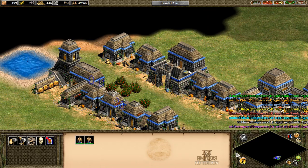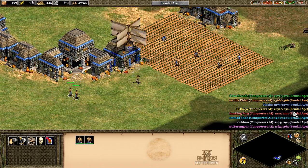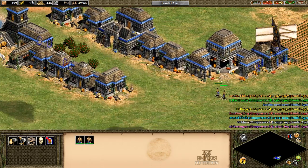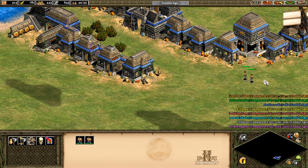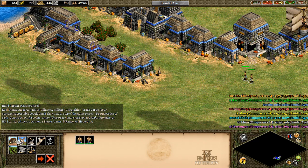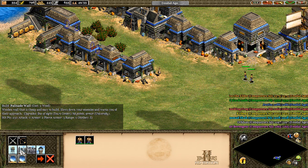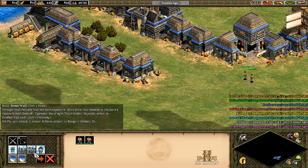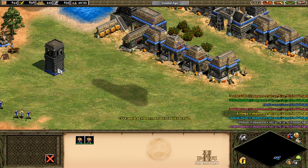Last episode we were building up our village. Look at our farm go. Now in this episode we're going to build up our defenses. Let's take these two villagers and let's see what we got here. We can either build a palace sidewall, which costs two wood, or a stone wall. I think we're going to build a stone wall, because we got a lot of stone.